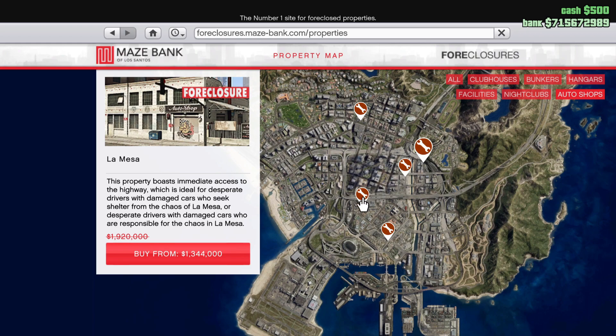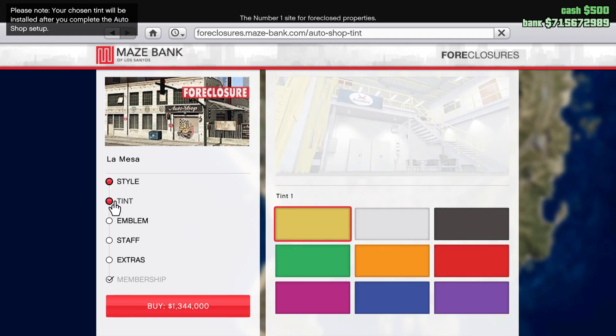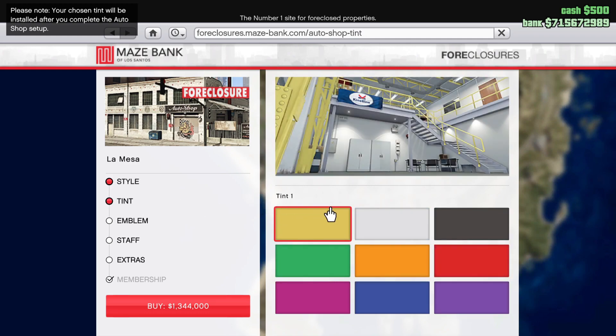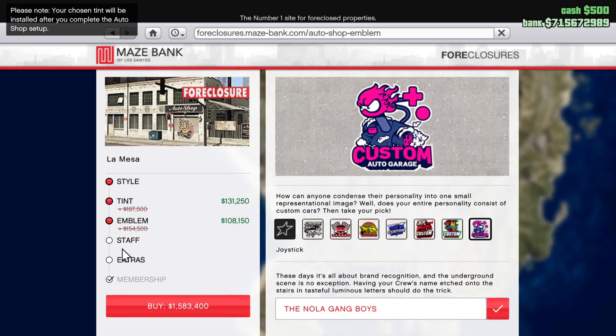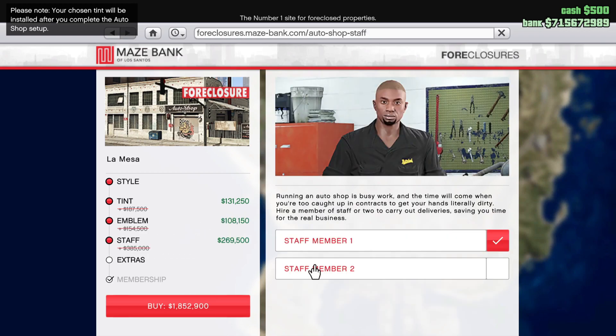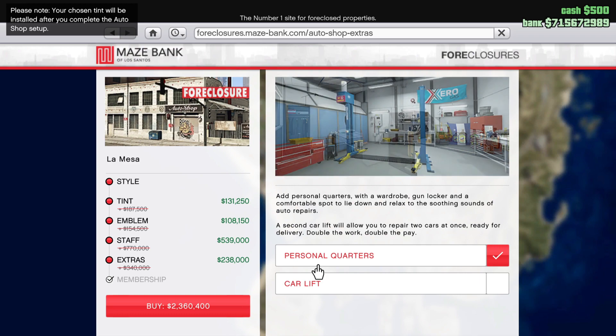The cost doesn't stop there either. You can choose to add custom upgrades to your Auto Shop for additional GTA dollars, including emblem, staff, and style, but this is going to add significantly to your overall cost. The Personal Quarters upgrade adds a bed, a wardrobe, and a gun locker to your Auto Shop. It allows you to spawn at the Auto Shop, which is quite important. If you plan on using this business frequently, it's recommended to spend the additional $340,000 for this upgrade.